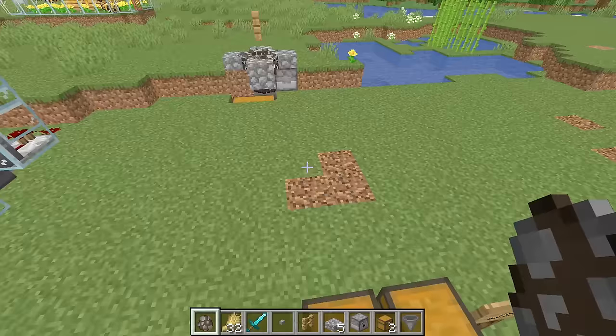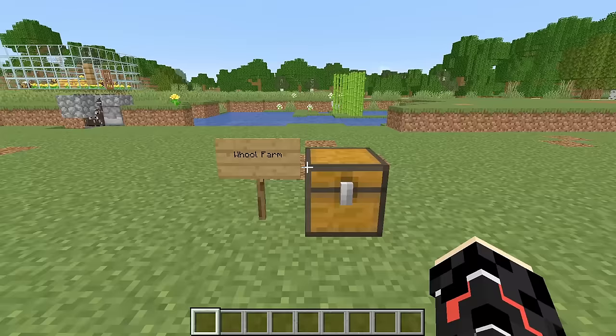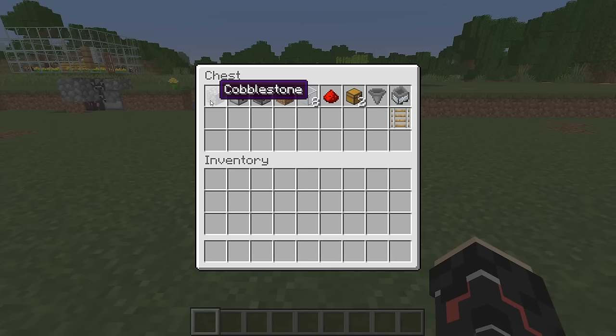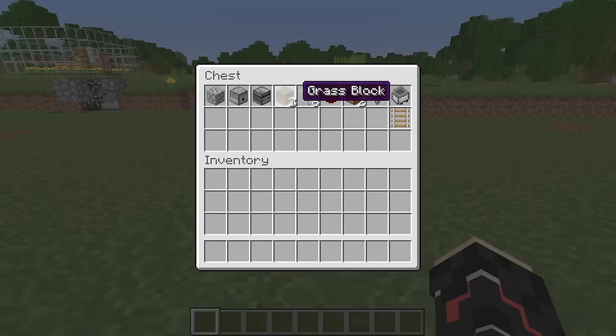That's the cow farm done. Next is your basic traditional wool farm — you've probably seen this one before, but we'll do a block-by-block build. You're going to need a single cobblestone block, a dispenser, an observer, two pieces of grass block, eight glass, one piece of redstone, two chests, a single hopper, a minecart with hopper, and a rail.